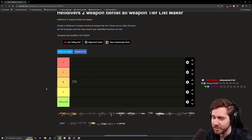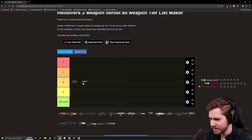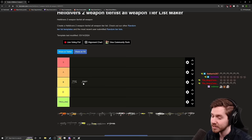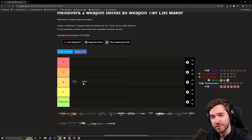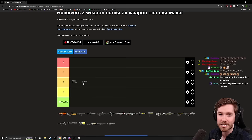Next is the Senator. The Senator needs some love — I'm going to be a little more kind to it than in previous tier lists, probably putting it around B minus. I like what it can do but it has so many drawbacks. I love that it's medium pen and has a lot of alpha damage — you can one-hit Devastators in the face — but it has a really bad reload speed, a very bad ammo economy with only 40 rounds in reserve, and you only get half reserves from a resupply stratagem.